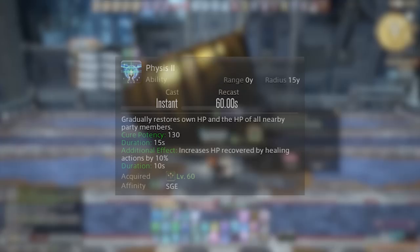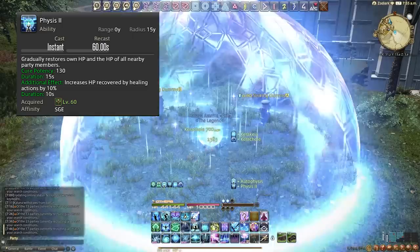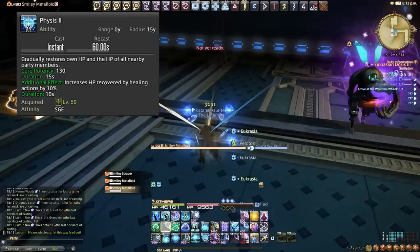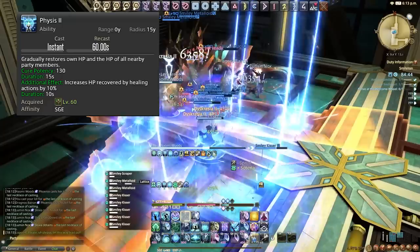Then we have Physis 2 — once we get to level 60 we'll have Physis 2, which we'll default to, so we only worry about Physis 1 in scaled-down content below level 60. When we use Physis it applies an AoE regen to all party members in range — excellent for raid-wides and also great just to put on the tank. It has an additional effect that increases HP recovered by healing actions by 10%, boosting any regen like Kerachol. The regen lasts 15 seconds and the healing increase lasts 10 seconds, so the timers are slightly different.